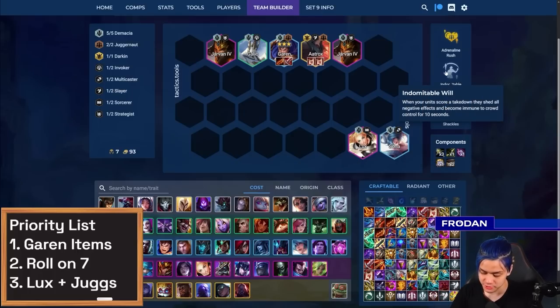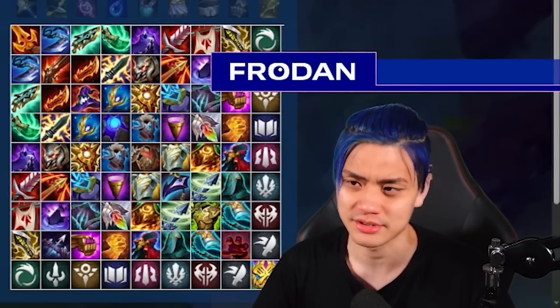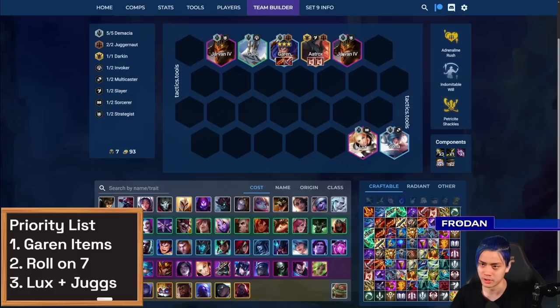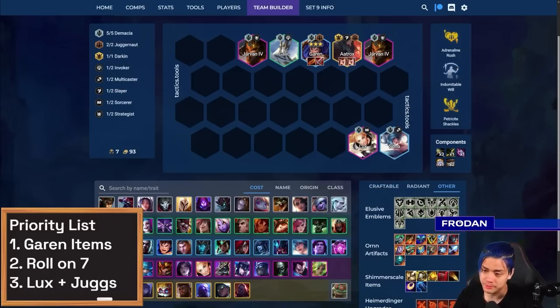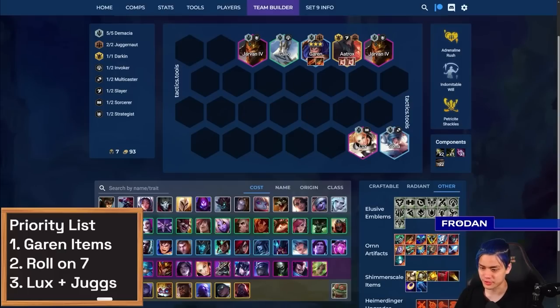Another augment I want to shout out is Indomitable Will because it ends up being clutch in certain situations. If you're in a scenario where your opponent wants to CC you with really powerful things like Jarvan or Freljord Rise, get Indomitable Will and move Garen a bit off to the weak side to snipe units. One particularly powerful Ornn item is Death Defiance, which would replace Bloodthirster — just make sure to keep an item slot free for Garen. Do not put a third item on Garen so you don't block the Ornn item. You can also do Deathfire Grasp on Lux if you want that extra burst.